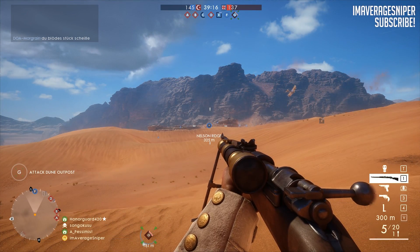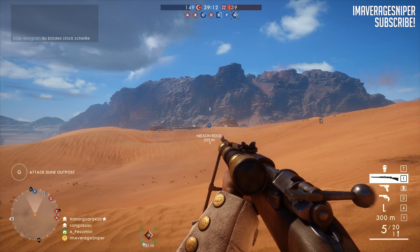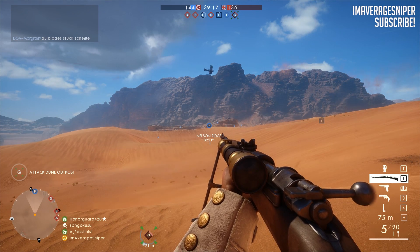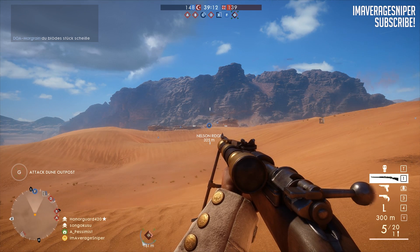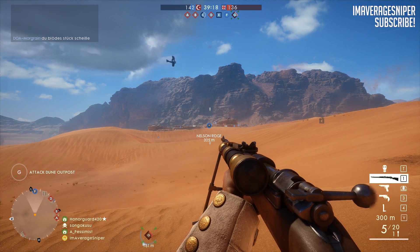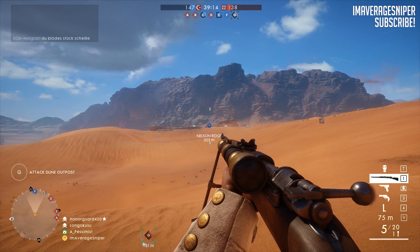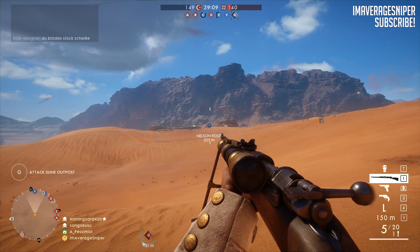Let me talk to you about how to adjust your scope. If you look at the bottom right-hand side of your screen, you'll see those little numbers changing. That's because I am pressing the scope adjustment button that adjusts your scope from 75 meters, 150 meters, and 300 meters. 75 meters is the default, and that will be for close range to medium range sniping. 150 meters is for medium range to long range, and 300 meters is for long range. On PC, you can press the V button to adjust this, and on console, I believe it is the down arrow on the D-pad.